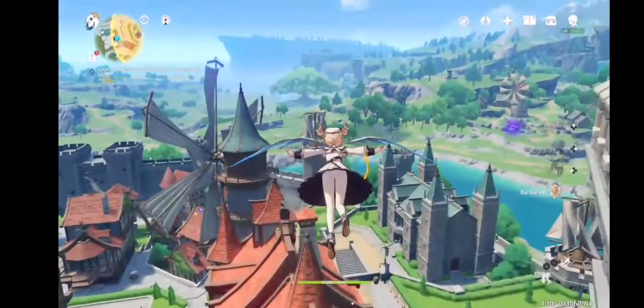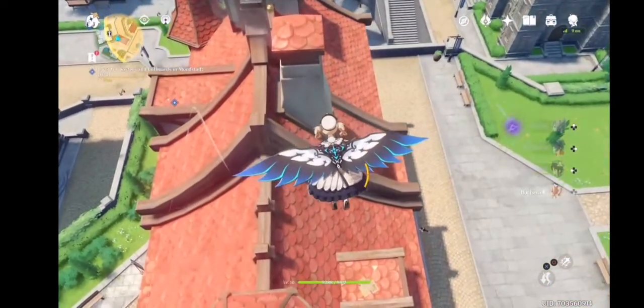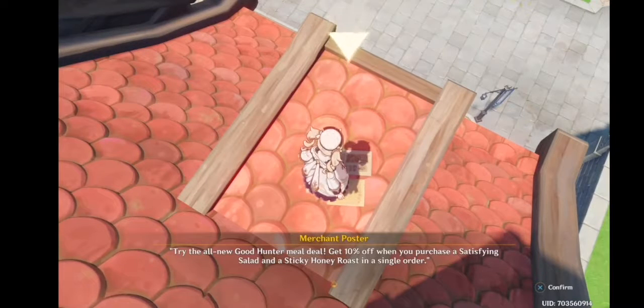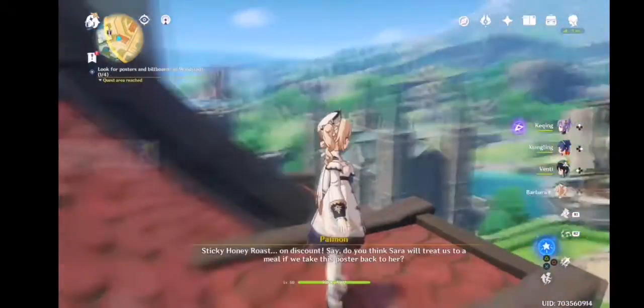From here you can jump down to the first red building, and you can already see from far that there's something pointing at it. Here's the first poster — pick it up. Good, we got the first one.